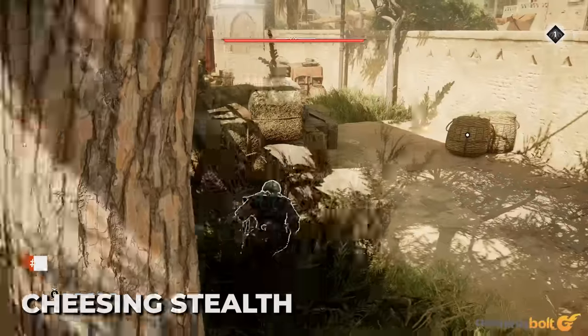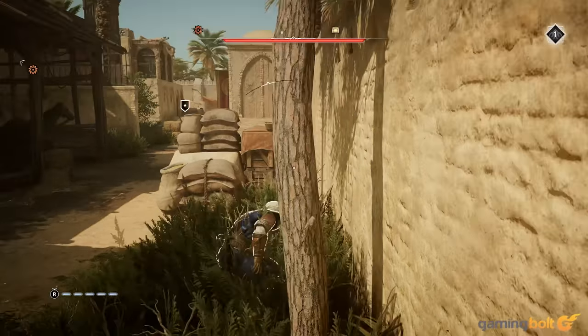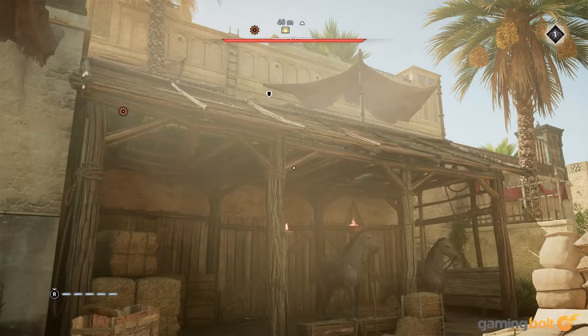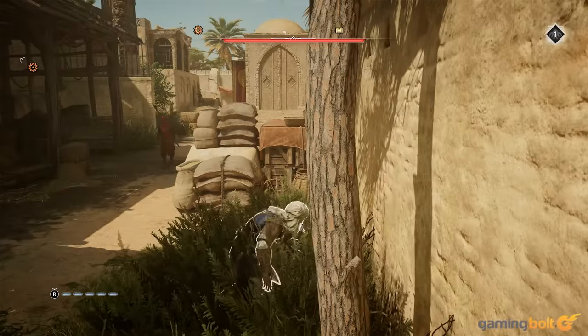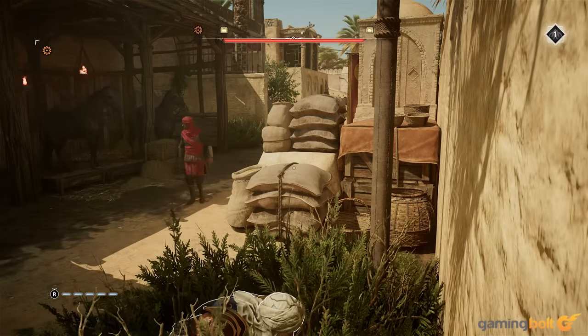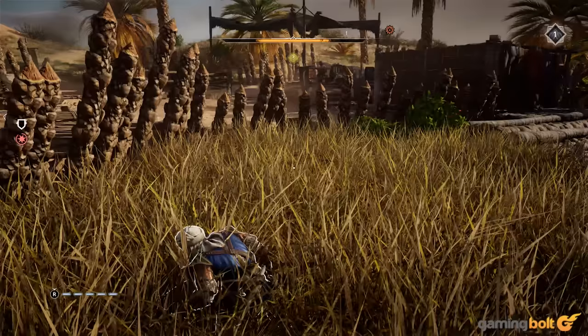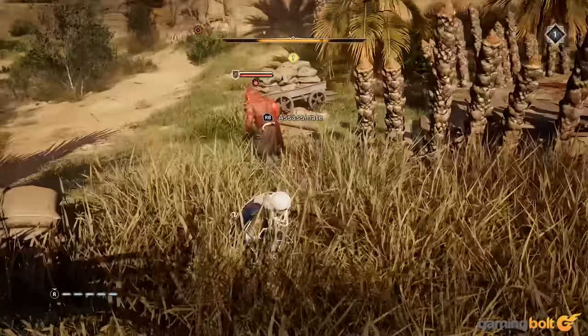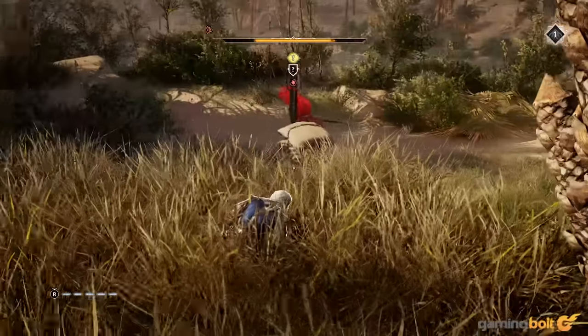Cheesing Stealth. As is the case with any stealth game, there are ways to cheese Assassin's Creed Mirage's mechanics and game the AI, particularly in hairy situations. Remember that there always is a viable strategy. For instance, if you're ever in an area that's being patrolled by a number of enemies, you'll find that hiding in tall grass and whistling to lure guards to your position one after the other is a great way of whittling down their numbers.